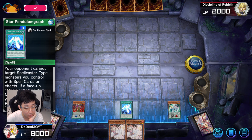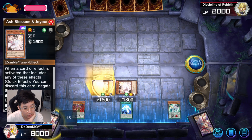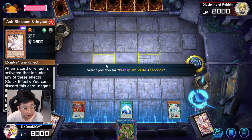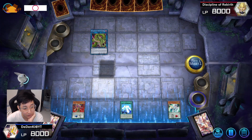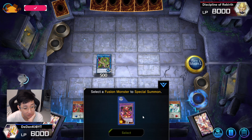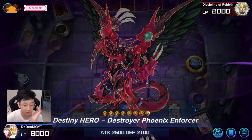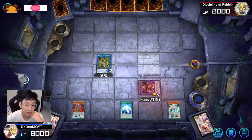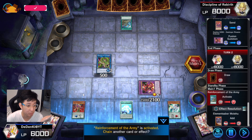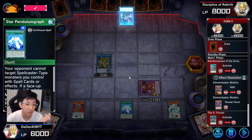You can still do this — Pendulum Summon two Ash Blossom. Bring in Berd, and that's actually it. There's not much you can do — it's a worse hand than the earlier one. What I'll do is bring in DPE first and end my turn here. You can't do much actually.